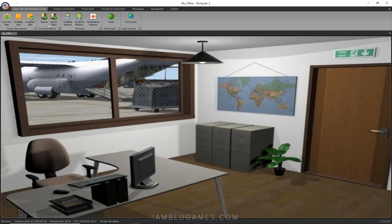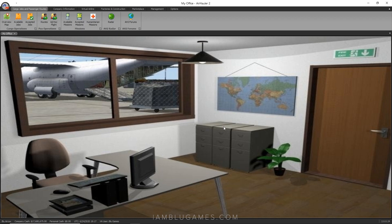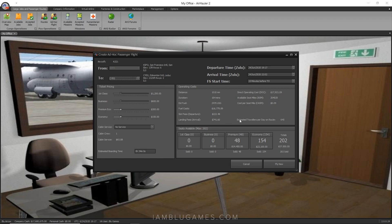I'll go back and click Ad Hoc Flight again. What I ended up finding was a route from San Francisco to Edmonton — CYEG. You can see there's an opening fee and all that. Select it, and now we see 645 estimated travelers per day. Again, this depends on the plane you're flying or how many planes you're flying on the route — you'll need to do the math on your own. It's a longer flight: 1,000 nautical miles, duration 164 minutes.